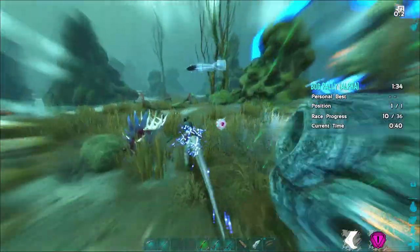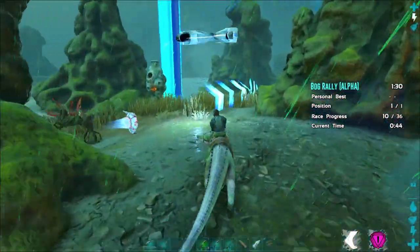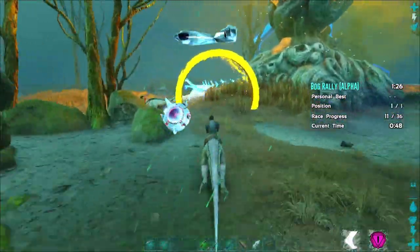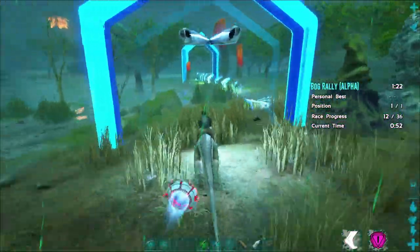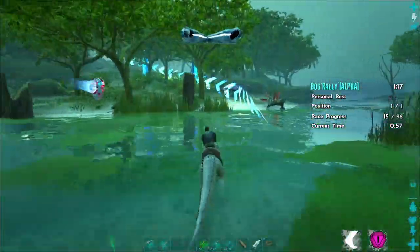One of the things that will kill an Alpha run very quickly are the sulfur towers — those large yellow structures you can see in front. If you pass them while they're emitting gas, they will lock you down and give you a blind effect that slows you for a few seconds, and that will absolutely cost you an Alpha run.